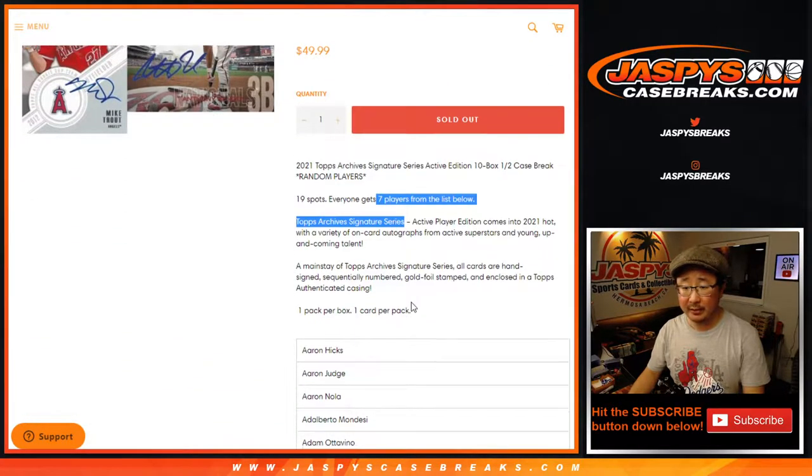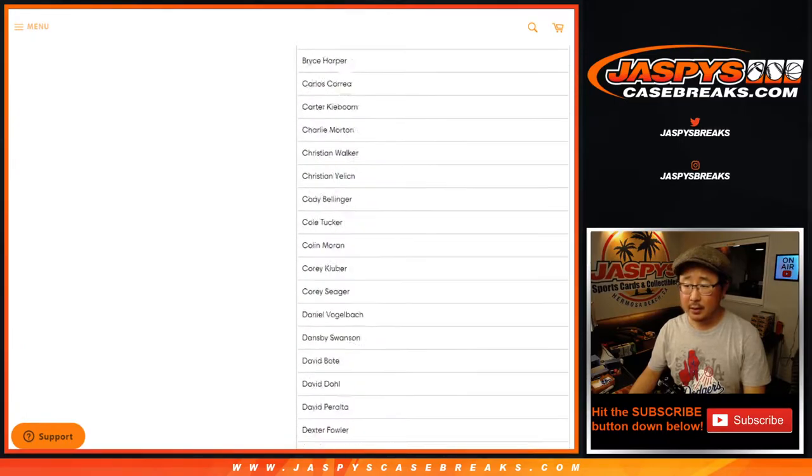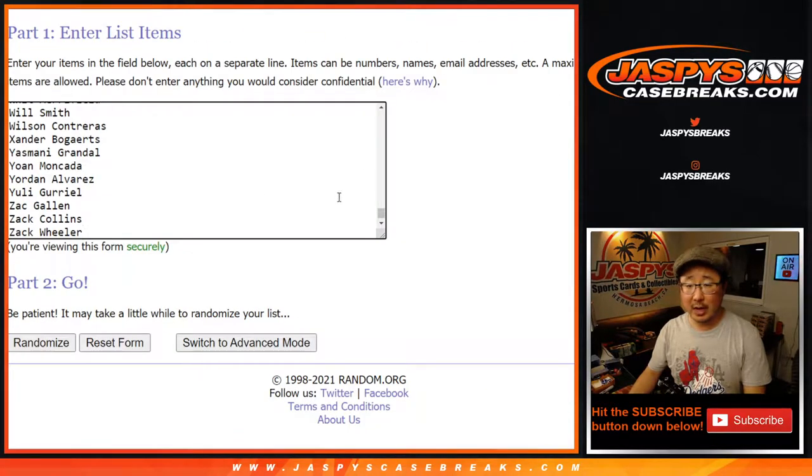One spot gets you 7 players from that big list below right here. There's 133 names on here, which I have all copied in right here.